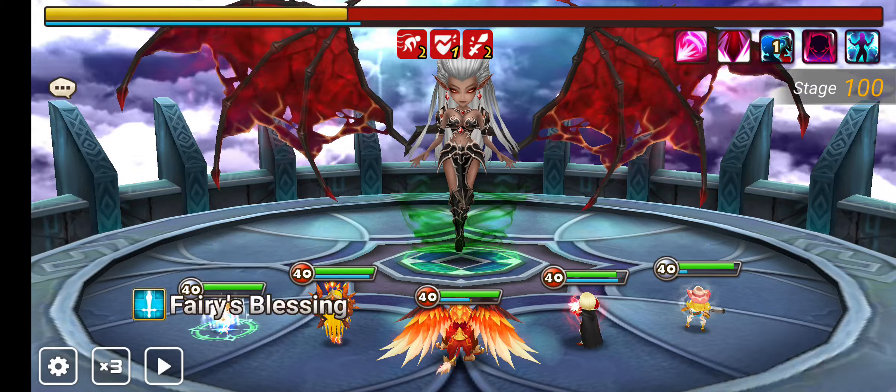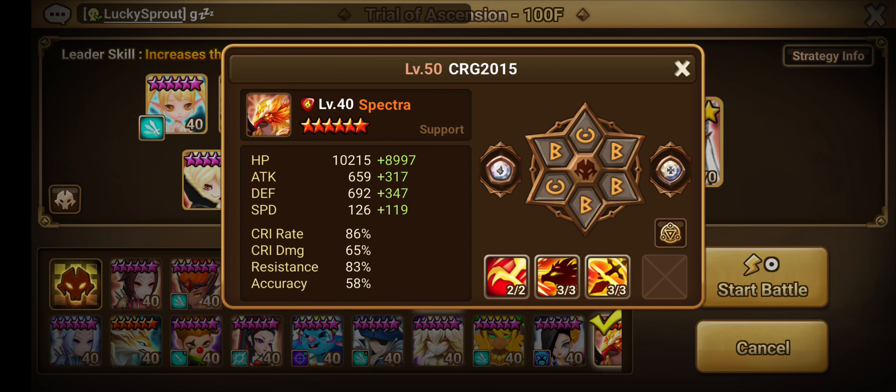Look: crit rate 100%, accuracy 100% — these runes are trash but good enough for the Tessarine. Spectra has a little bit of accuracy, a little bit of HP, some speed, crit rate, resistance. These runes are totally weird — lots of room for improvement, meaning you could build a better Spectra. Just give him a little bit of crit rate so he crits. You can build crit damage then he will do more damage.